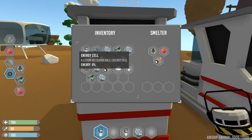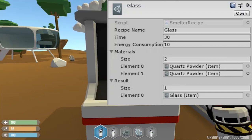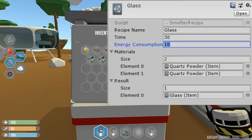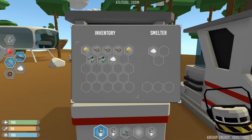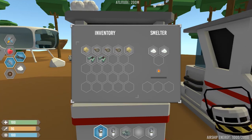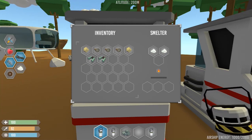Does that make sense? Let's see an example. This recipe gives me one glass by smelting two quartz powder in 30 seconds and with 10% energy. If I place them, it will recognize the recipe and show the smelting button, and if I click on it — it does nothing. Why is it not working? Oh, I forgot the energy cell.